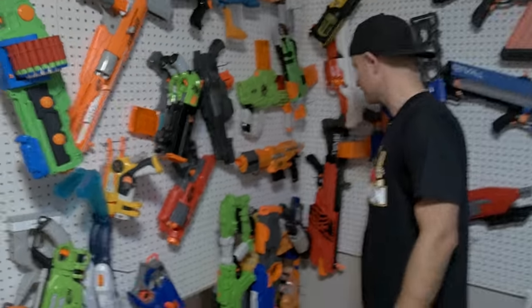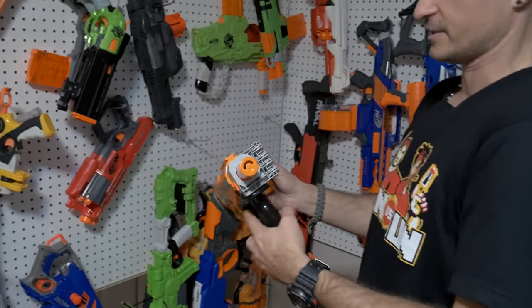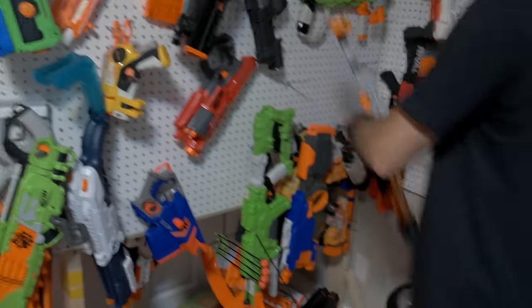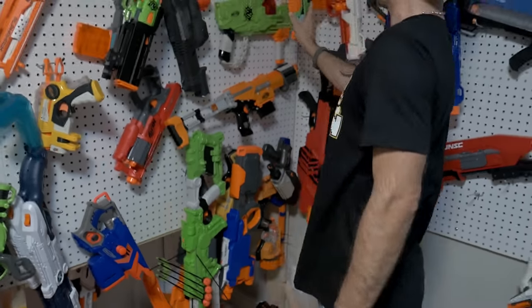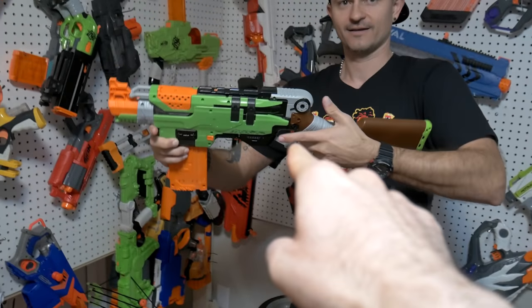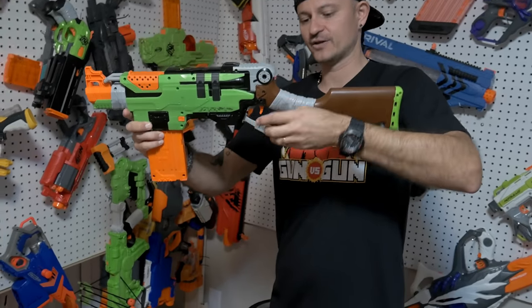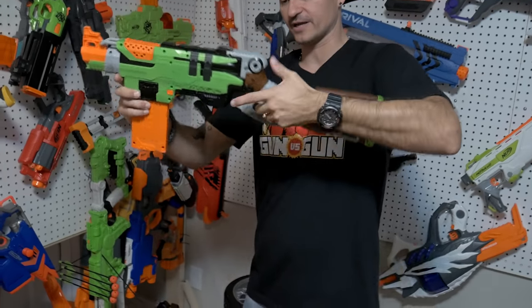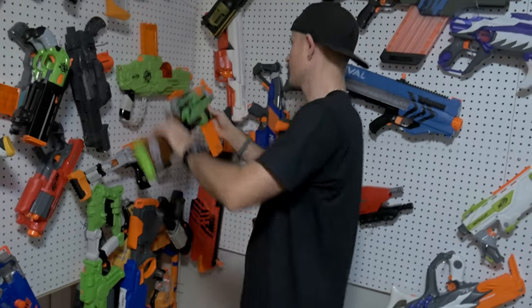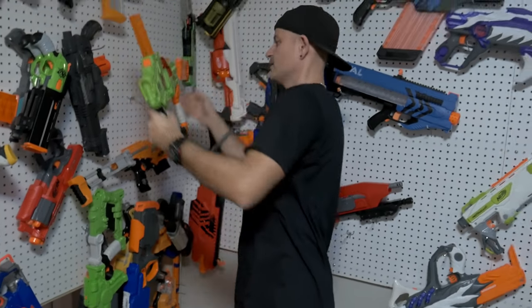The Alpha Trooper gets a quick dismissal - Danny finds it ugly. Next is the Zombie Strike Slingfire. Tommy likes the slam-fire mechanism concept, but he kept snagging and hurting his hand while using it. He appreciates the old rifle aesthetic though.